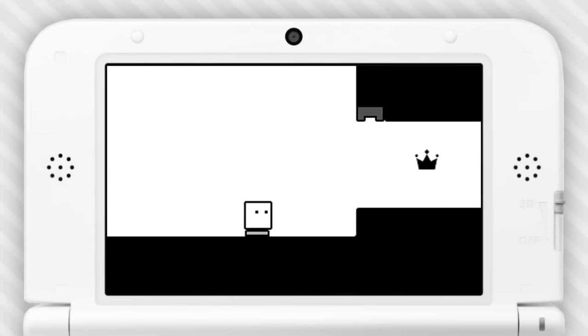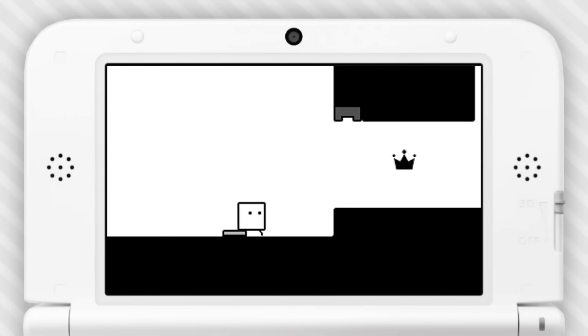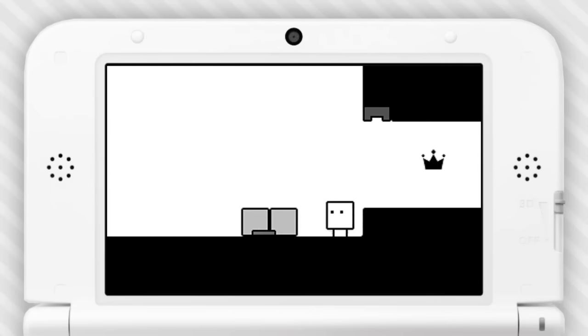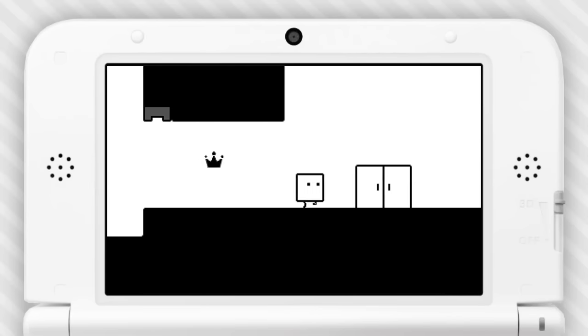So this is a little switch here — if we stand on it it opens the gate, but if we walk off it closes. So what we need to do is just throw some junk on it, and there we go. We got the crown and completed the stage!